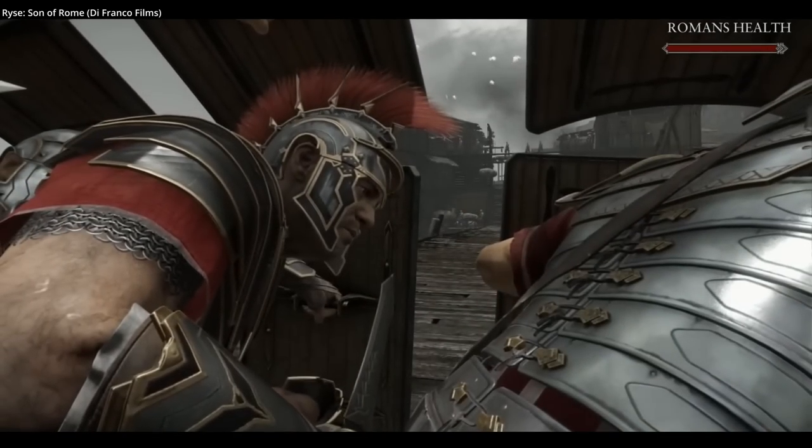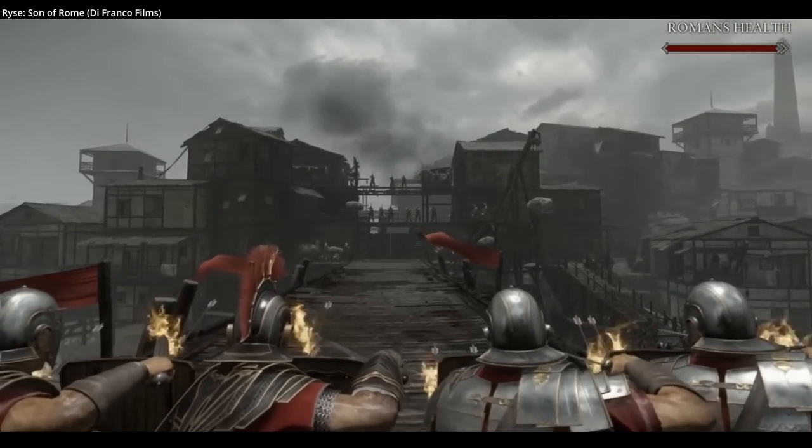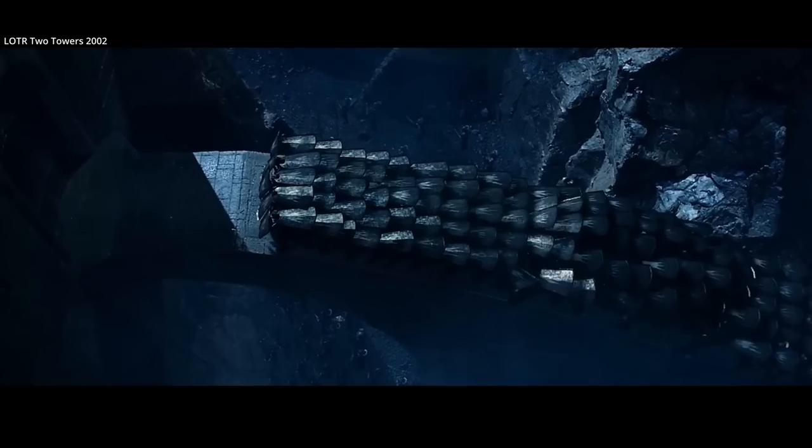In Rome, the formation is also used as cover for crossing a bridge. Perhaps the most interesting place it is accurately shown is in Lord of the Rings: The Two Towers, during the Siege of Helm's Deep.